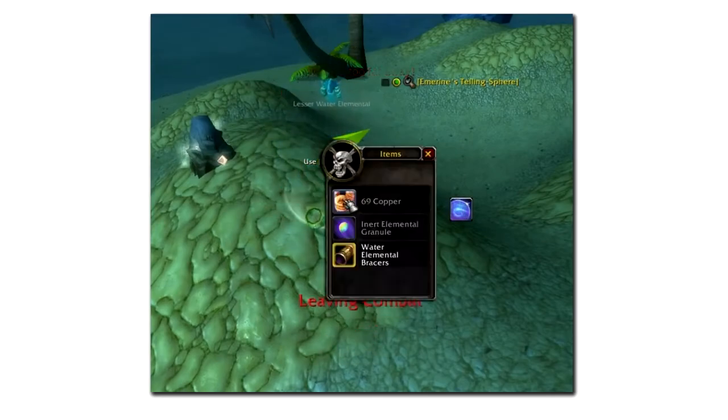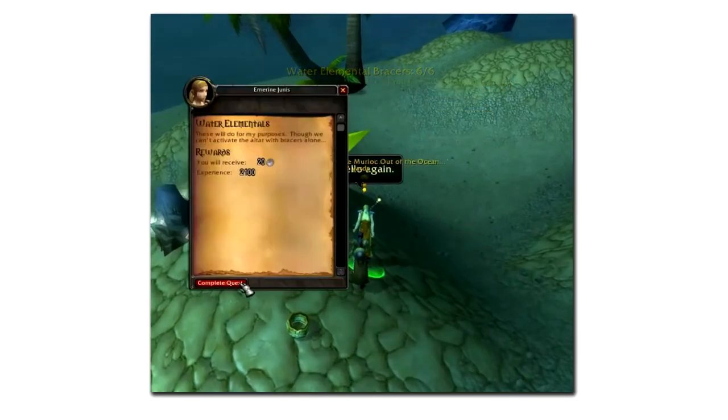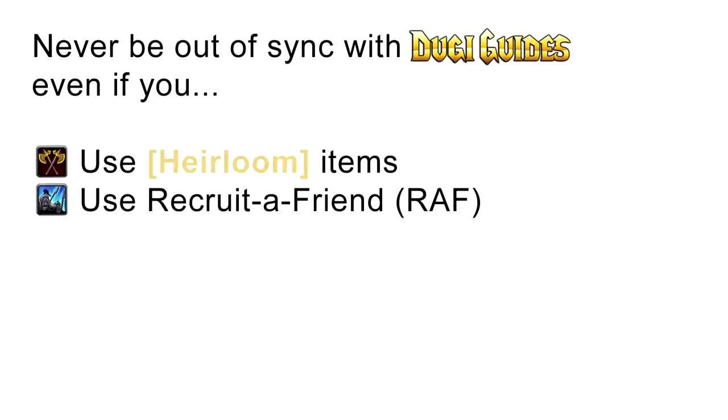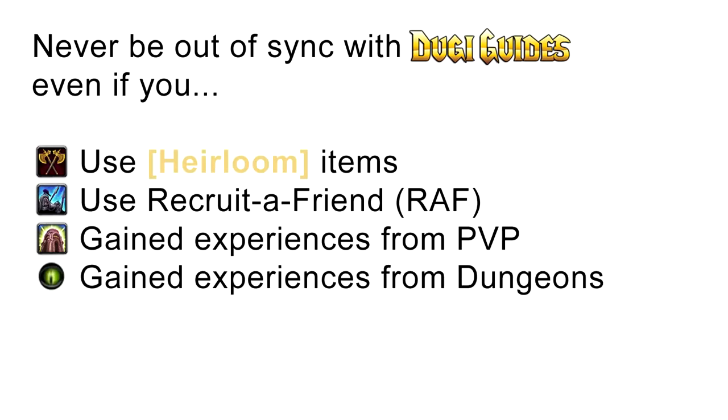As an experienced player, you may be worried that if you use a leveling guide, you won't be able to break away from the guide to go a different path. But we have added new features so that you will never be out of sync with Doogie's guide, even if you use heirloom items, recruit-a-friend, gain experience from PVP, or gain experience from dungeons. With Doogie Guides, you can still do all these things and still easily sync your character with our guide.